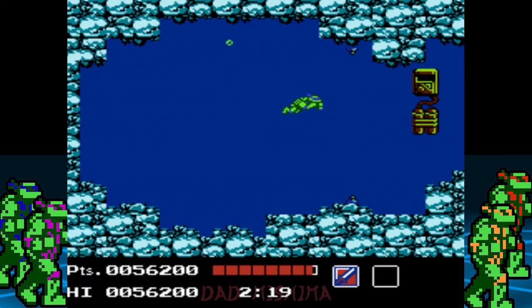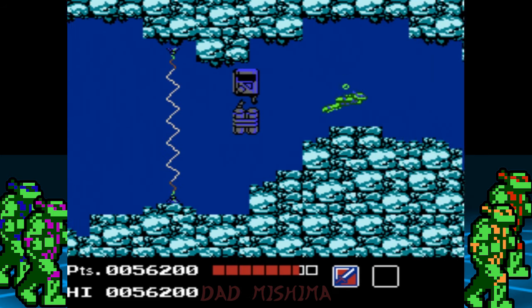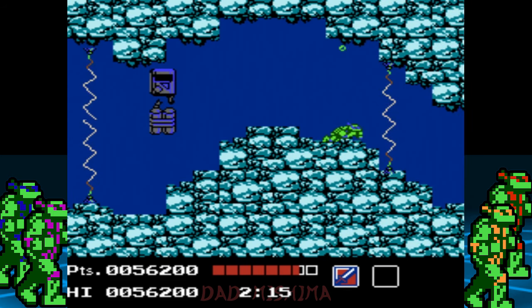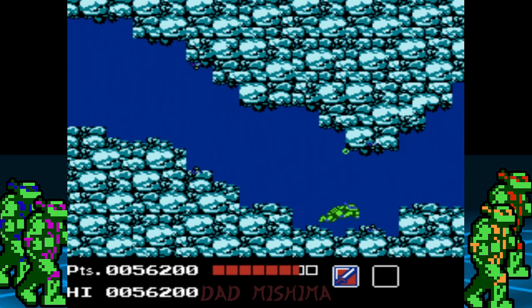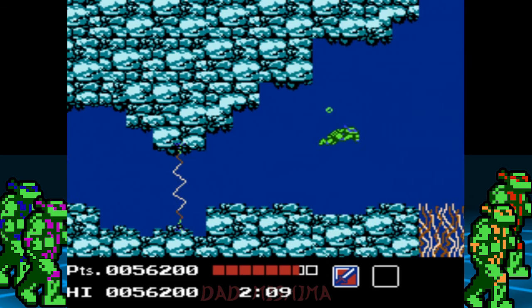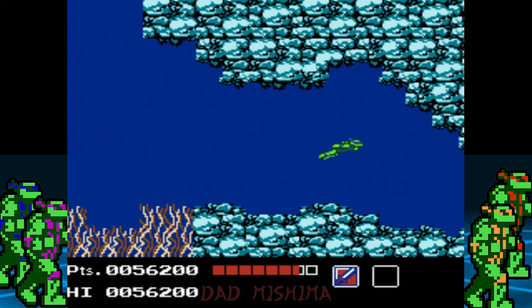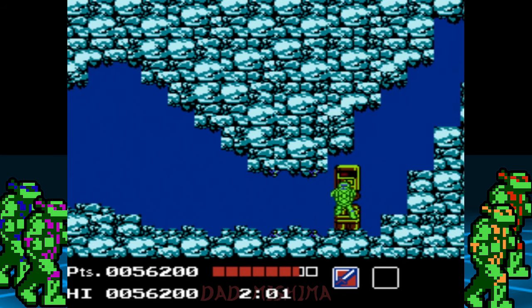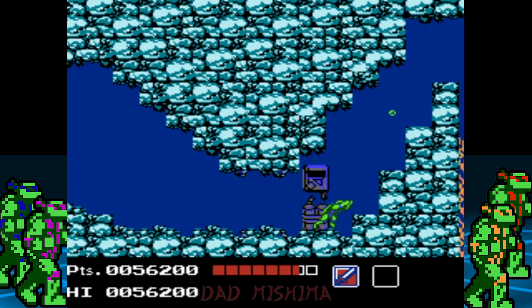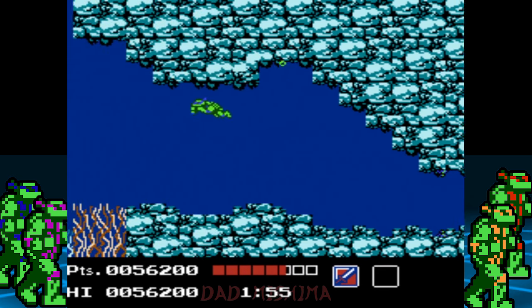Time is of the essence here. Swim towards the first bomb to disarm it. We have to make haste and have patience at the same time. Keep going to the right and only stop when trying to avoid the electrical traps. Do not let your turtle sink here or it will result in an automatic death. Keep heading to the right to locate and disarm the second bomb. When that's done, we're going to backtrack a bit and head to the opening in the ceiling.